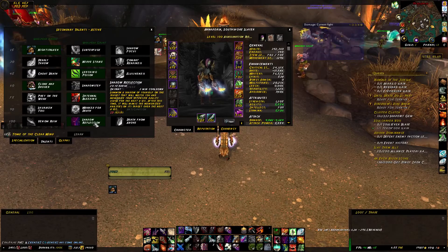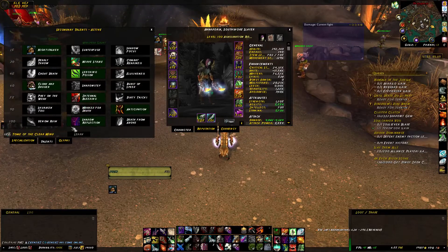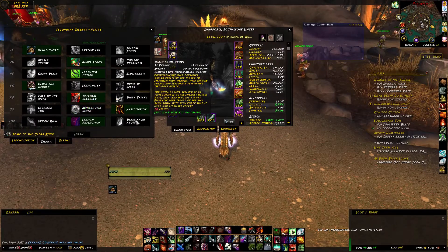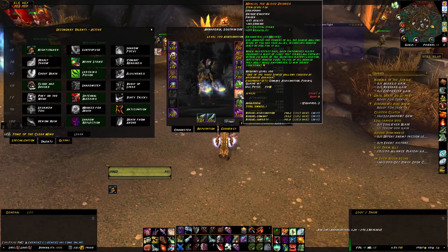Shadow Reflection is your level 100 talent to use. The other two you can throw away. I really wanted Death From Above to be viable even after they buffed it, but it is not viable at all for bursting. Shadow Reflection is just a great mimicking ability.